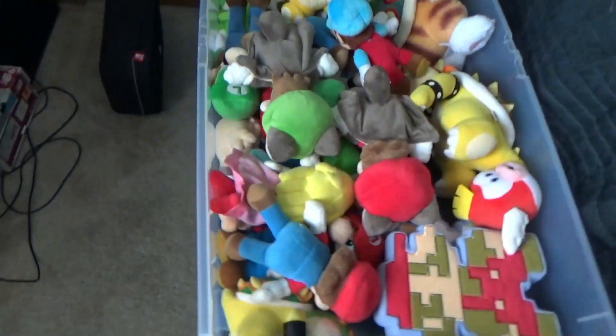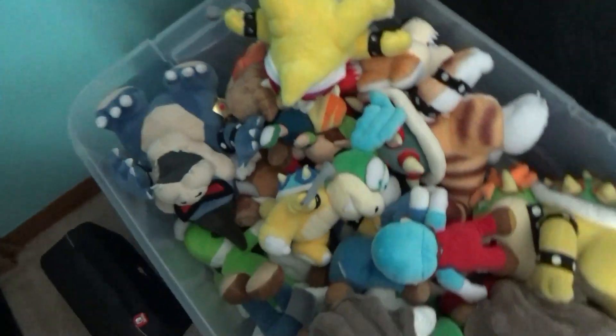Under the closet are the jumbo Angry Birds plushies — the Pig and Red — and the Jumbo Freddy and Foxy. The Foxy is way bigger than Freddy, though I'm not sure of the exact size, but he's definitely bigger and still jumbo.